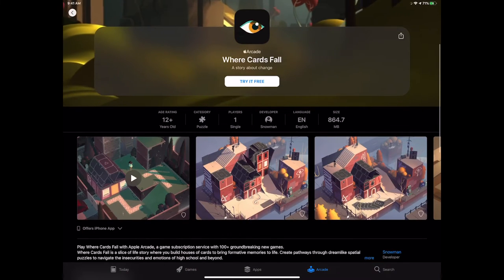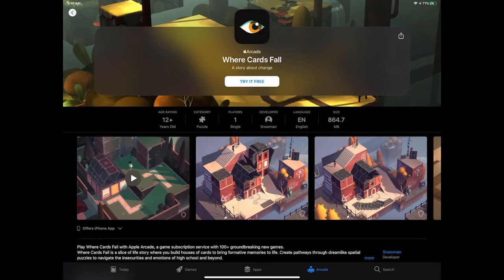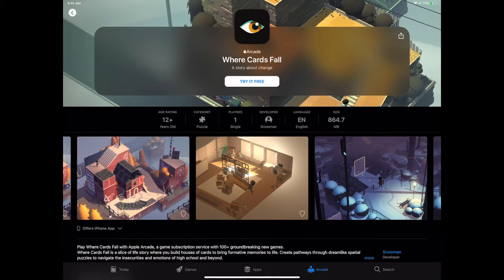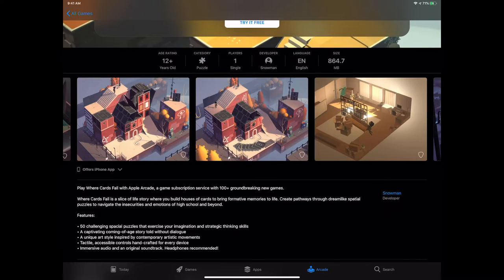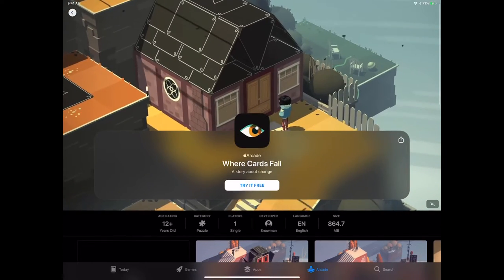Where Cards Fall comes from the makers of Alto's Odyssey. It's a completely different gaming experience, but it has that pedigree of polish. The trailers look absolutely stunning. The gameplay might not be the most complex, but it's story-driven. If you like any kind of narrative from TV shows or movies, they've put it into game form. You use the cards to assemble the world, create pathways for characters, and develop them as you move forward.